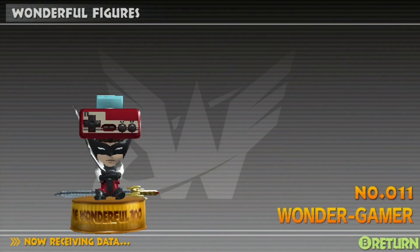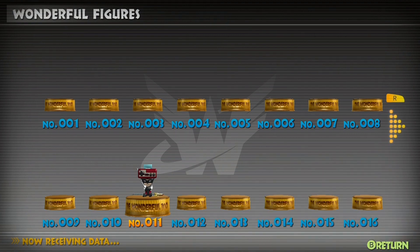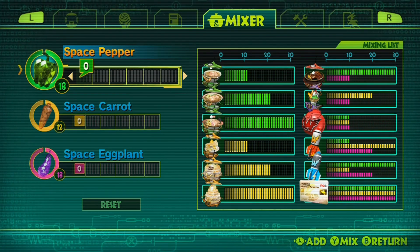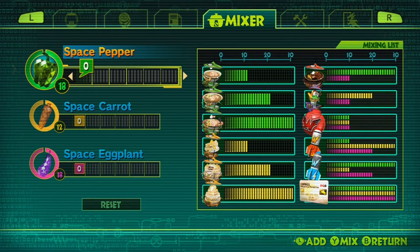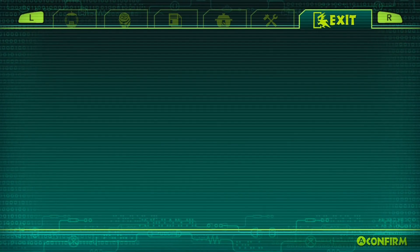This is what's on the gamepad — we'll look at those later too. Here we have the mixer, which will allow us to make all these items you can see on the right. What we want to do is make the item in the very bottom right corner, which is the credit card, which will allow us to buy anything in the store for free. So we're going to hold off till then.